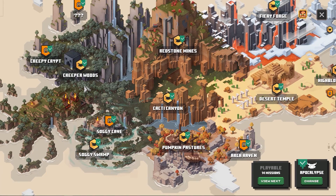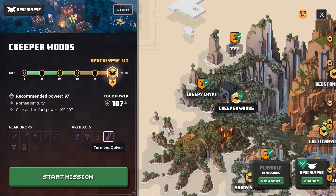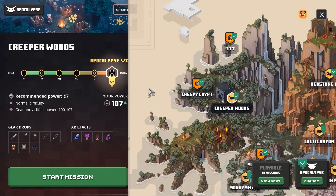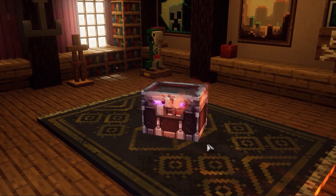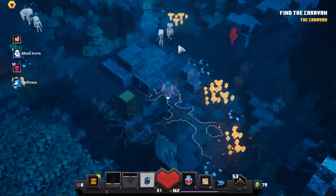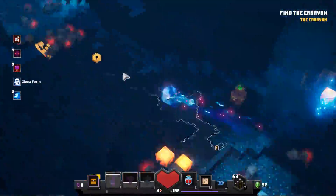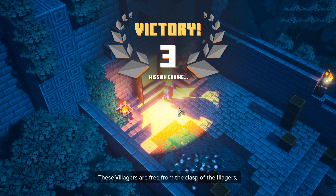First off, we're going to need three different artifacts and all three of these are essential for the build. The first one is the Tasty Bone, and the Tasty Bone can be found on Creepy Crypt, Creeper Woods, and also the Redstone Mines. I recommend you guys to speedrun Creeper Woods because it's a quite short level — it only took me two tries to get it. With the right artifacts you can complete it in one or two minutes.